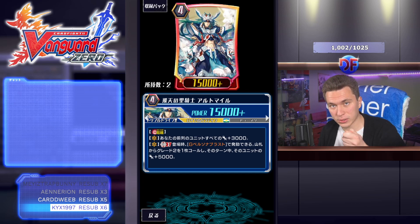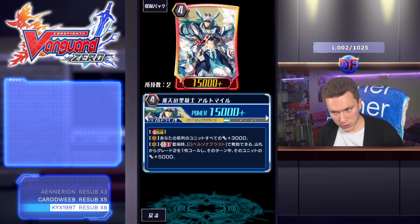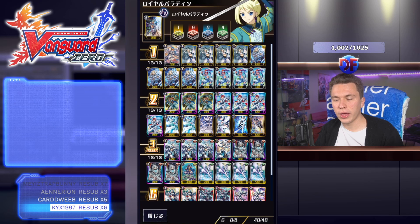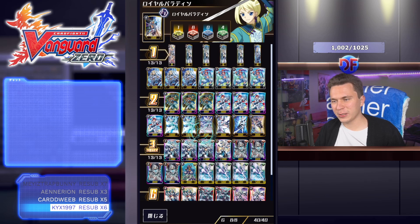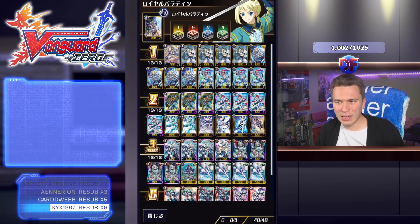The big new addition to this deck is Abs Mile, the new Altmile stride. He has two good skills: first, all your forerunner units get plus 3k power, which helps you make magic numbers especially when comboing with Knight of Twin Sword. His GB2 is when he is placed — so you have to stride something else first, then you can G persona flip. You search your deck for a grade two, call it and give that unit plus 5k, helping you make 21k columns to hit over defensives. The trigger lineup is eight draw, one crit.